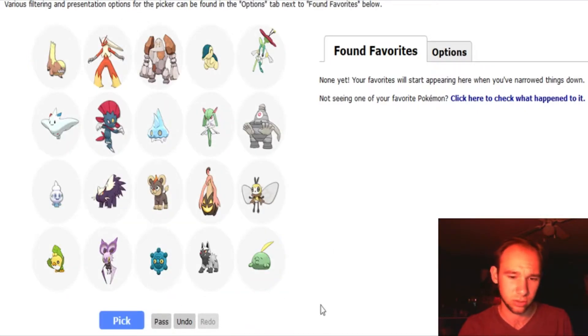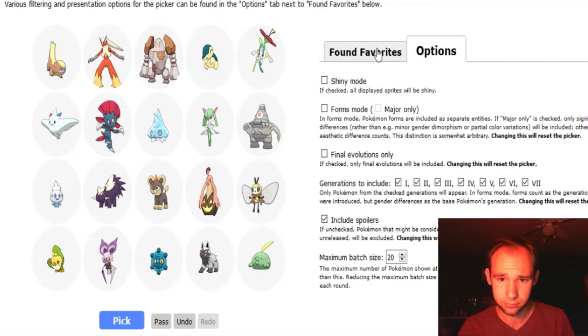Like I said, this is a total... it might take a little while, and eventually it will... I noticed there are options. You can do major-only — I think that includes Mega Evolutions. I would probably do major-only. I don't want to check any of these because I don't want it to mess up what I've already done. But you guys can check these options if you want.